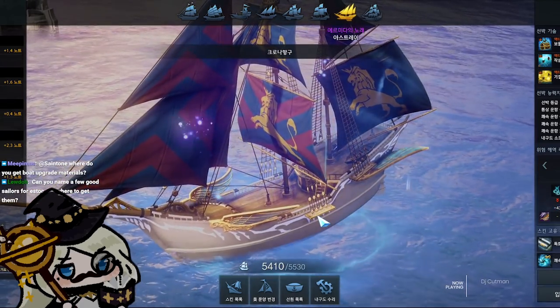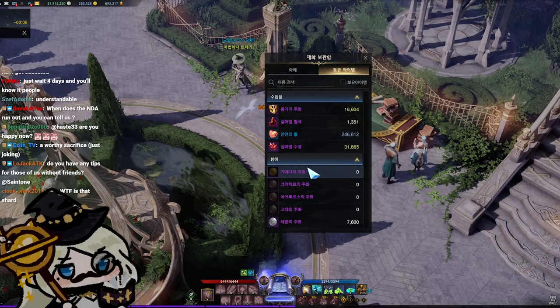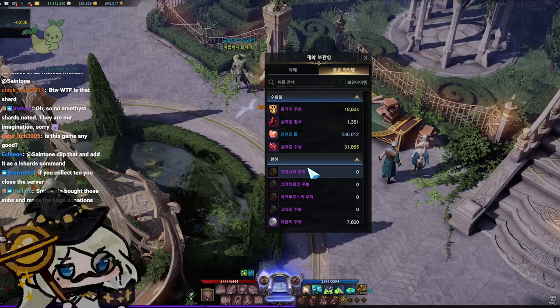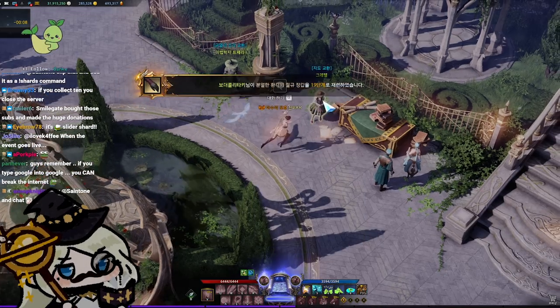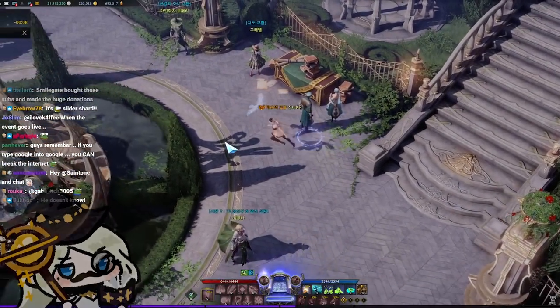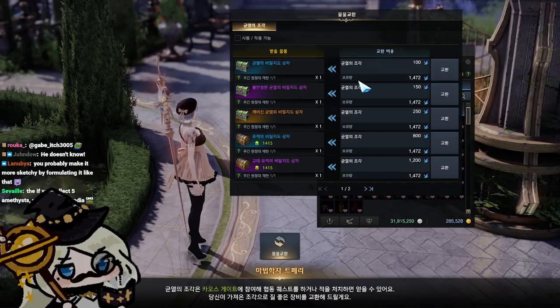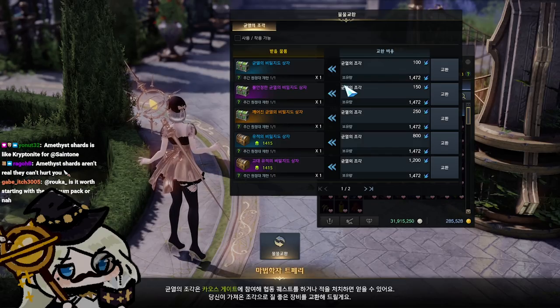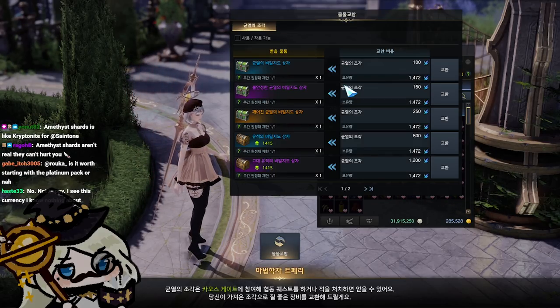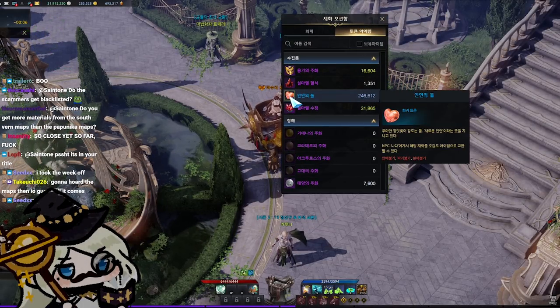Rift shards are earned by completing chaos gates. After completing a chaos gate, you get a card pack, a treasure map, and rift shards. You can bring these rift shards to an NPC to purchase additional treasure map boxes, which award unbound fusion materials and unbound fragment bags that you can also share with friends.